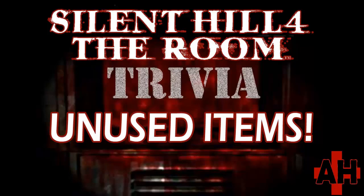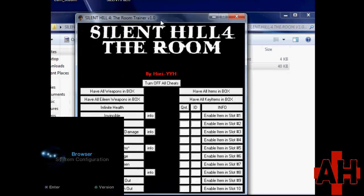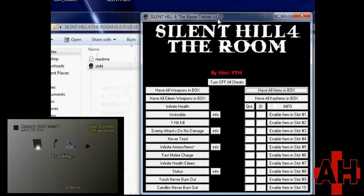Items that were probably intended for an unused UFO ending can be found in the files of Silent Hill 4. These can be seen by using a trainer for the PC version, or cheat devices such as GameShark, Action Replay, or Codebreaker for console versions. You can also view the textures for the menu items using SH Texture Explorer.